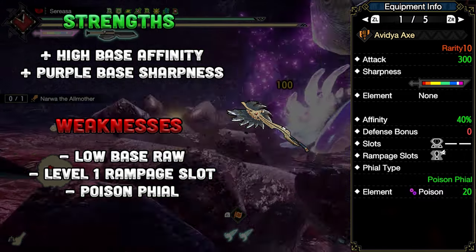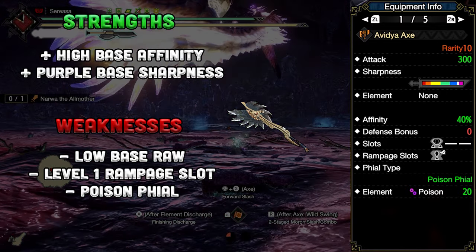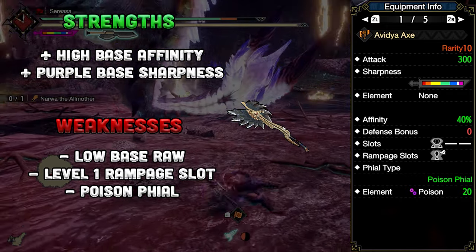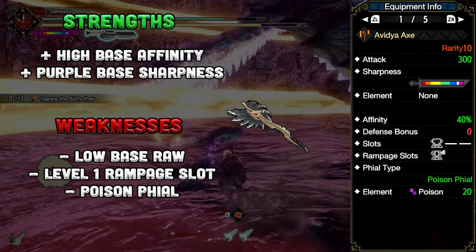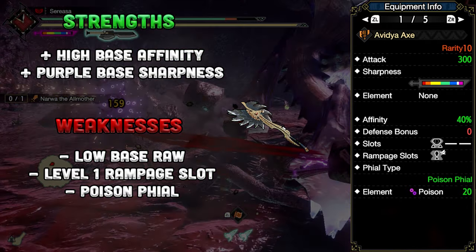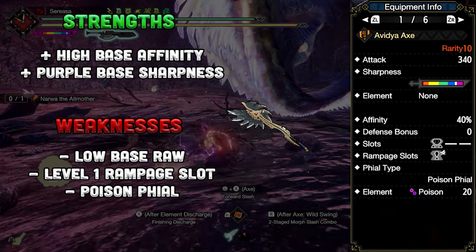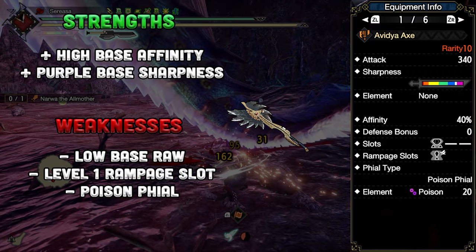Due to the high base affinity and sharpness, there's less pressure to focus on sharpness reduction skills or affinity-based skills, which allows players to slot in attack-increasing skills. This scheme is usually popular for endgame sets of the base title — pre-expansion, basically. It falls off once weapons catch up in viability and armor gains more skills and deco slots during G rank, as well as monsters' increased health and defense. This issue is slightly mitigated in Sunbreak as the augment system allows previously unusable weapons to have a chance at the spotlight.